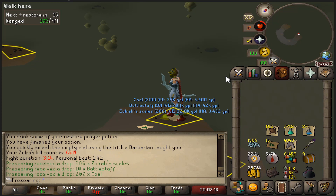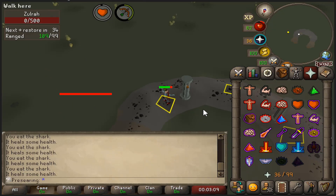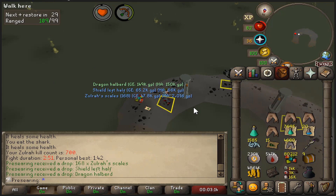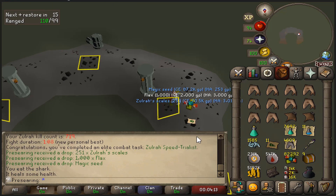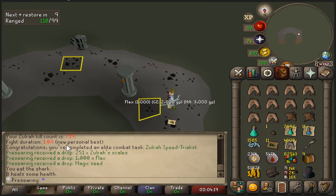That is 700 KC and 400 dry. I even get a shield left half for the clip — now it's personal. I have no idea how I managed to pull it off, but after hundreds of KC with no personal best, I just jumped from 142 to 108. My previous personal best was 142, so that is a crazy jump.